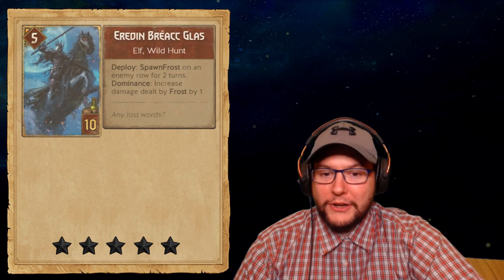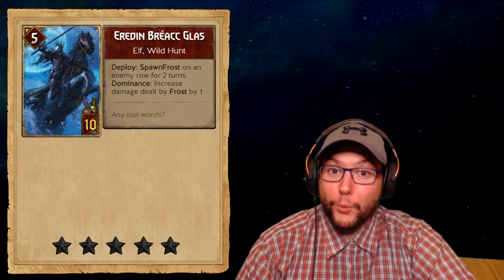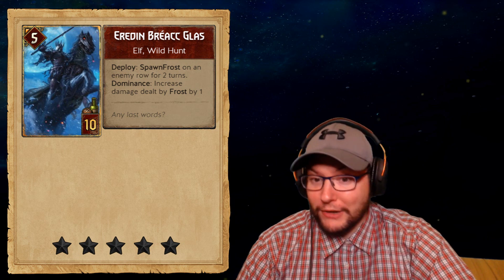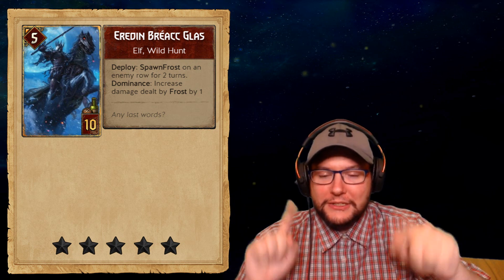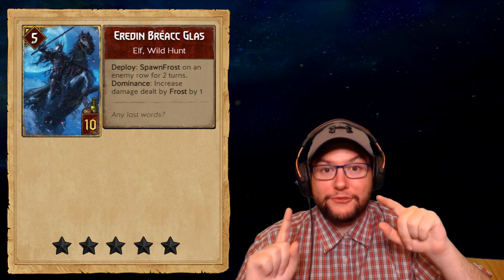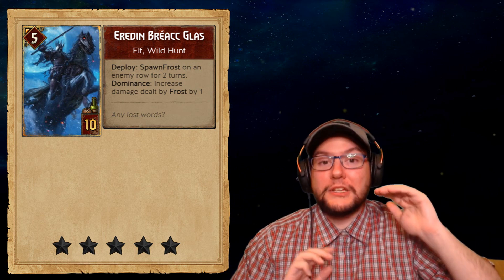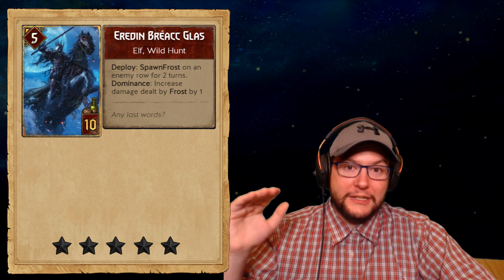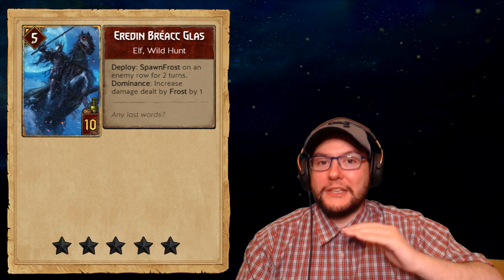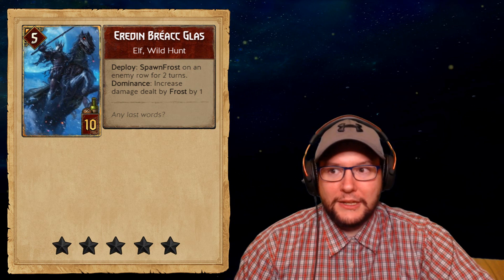Next we've got Erudin — this is the start of the Wild Hunt. Monsters are all about the Wild Hunt, which is great — they're coming back and trying to really bring the synergy back. One important thing: they're switching Fog and Frost around. Frost now hits the highest enemy units by two, and Fog hits the lowest by two. This really works with Dominance, which is the Wild Hunt's main core mechanic.